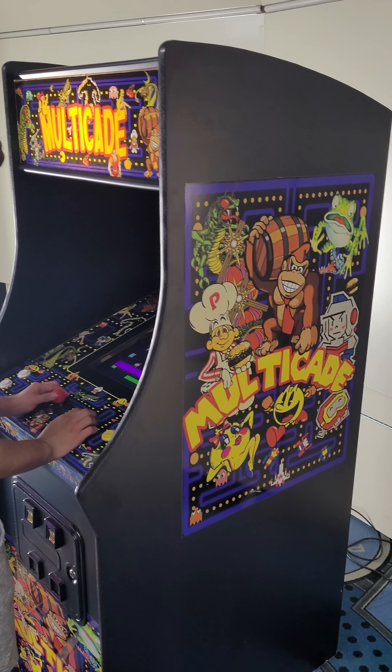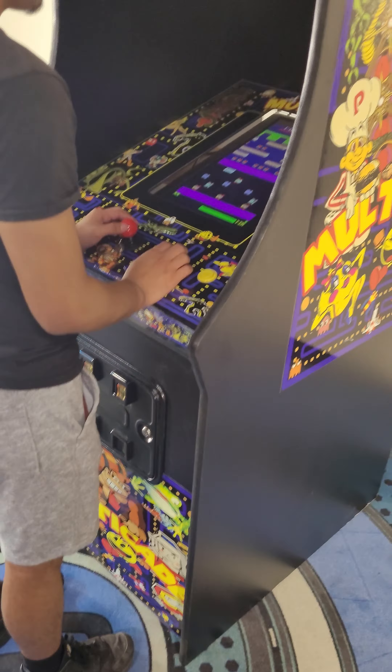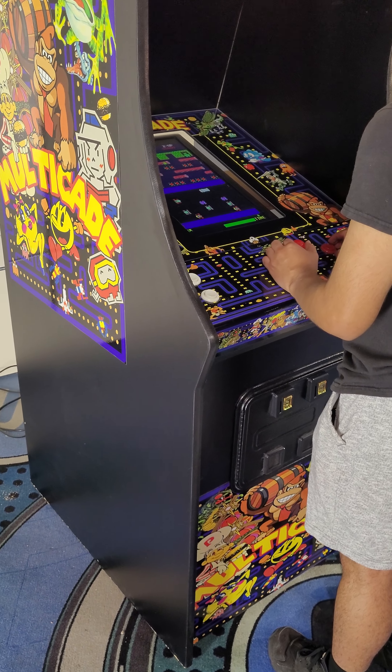This is a replica, brand new cabinet, multi-cade theme. As you can hear, that's Frogger playing. This system does have 60 games on it — Pac-Man, Galaga, Donkey Kong, Frogger, Space Invader, Centipede.